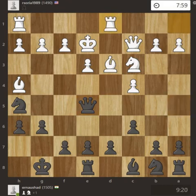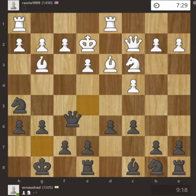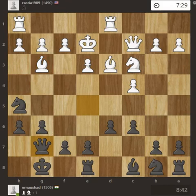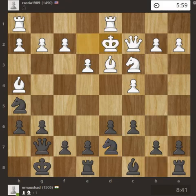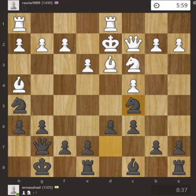So now rook to d1, d6. Now bishop is attacking the queen, queen to g7, bishop h4 again, knight d7 — the usual development of pieces. King d2, knight c5. So to have an attack on the bishop — the bishop doesn't have any square here, otherwise I will capture it with the knight, so bishop can go here or here.